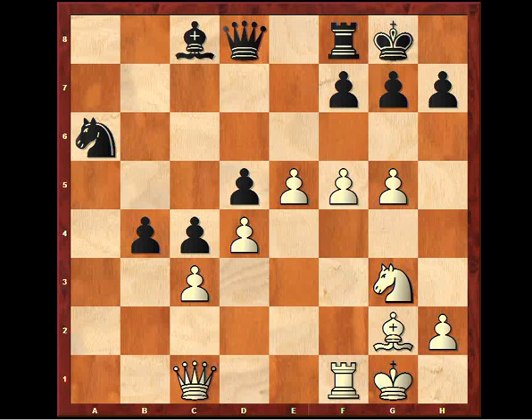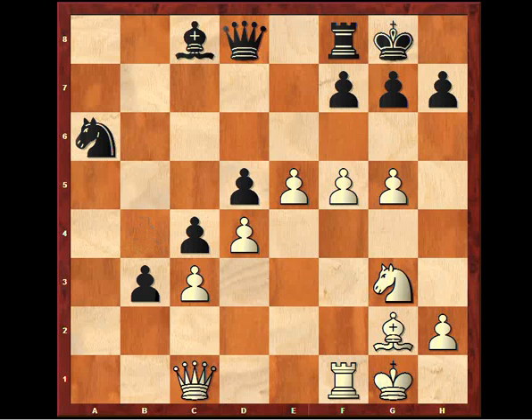Basically, the theme of this game — of this middlegame position — is white's base on the kingside and the attacking chance there, and black's passed pawn on the queenside. That passed pawn, for Carlsen on the black side, looked like a bigger trump than this attack. Because an attack can be defended, but a passed pawn is always a passed pawn. So b3 here, queen f4, and now the knight has to come back for defensive purposes.